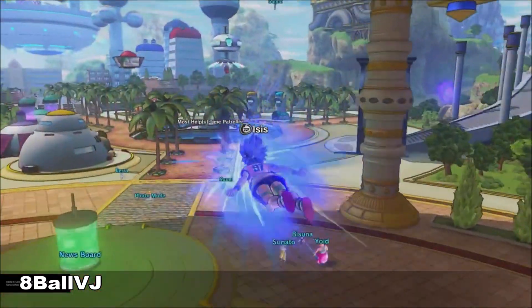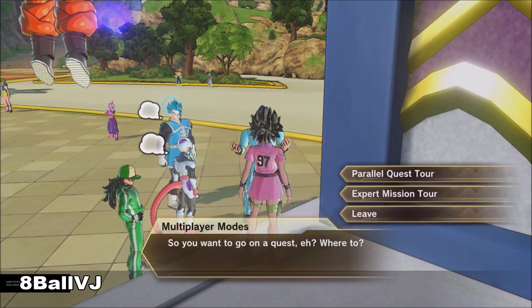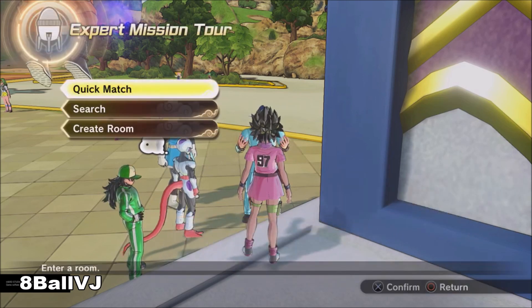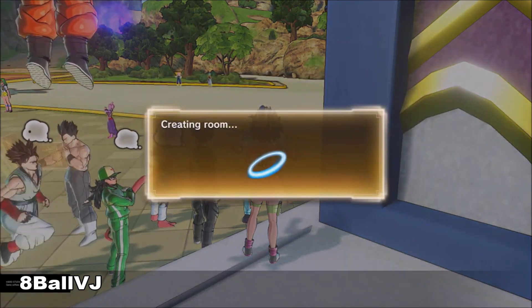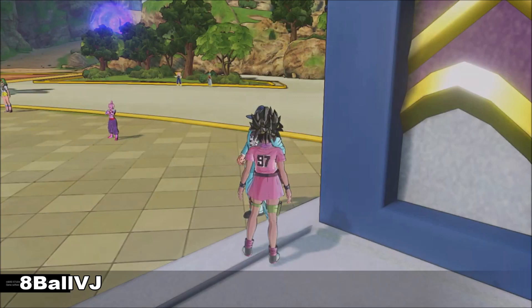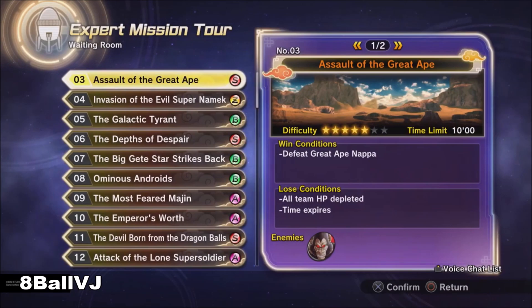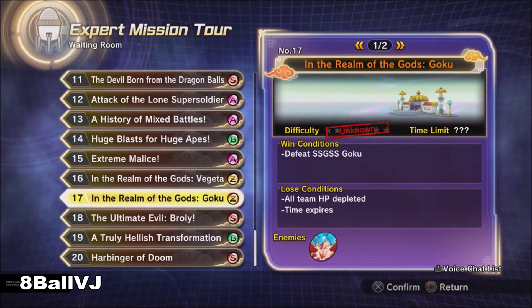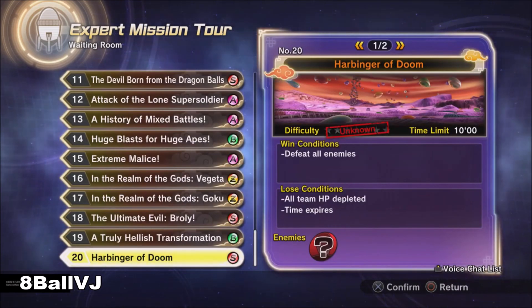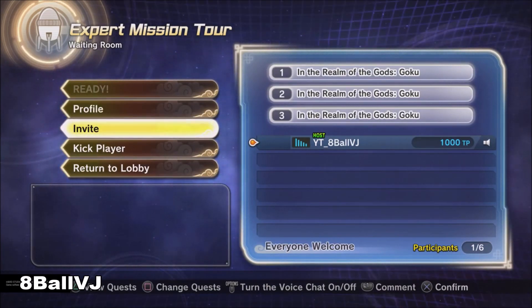If you do have friends, go right here and invite your buddy. You've got multiplayer modes — quest and expert mission tour. You can get paired up with random people too. You don't need five other people, you just need one. You pretty much just put this on three times, invite whoever you're gonna invite, and that's how you get that done.